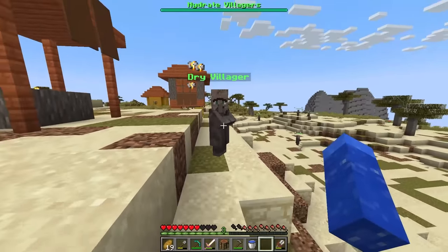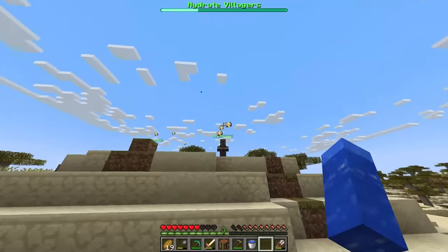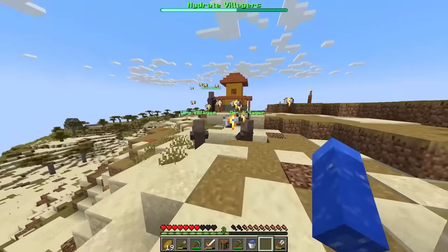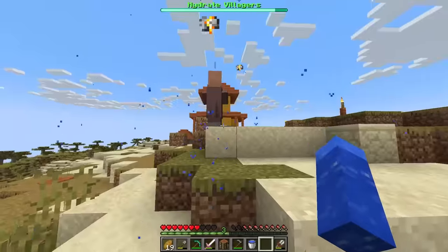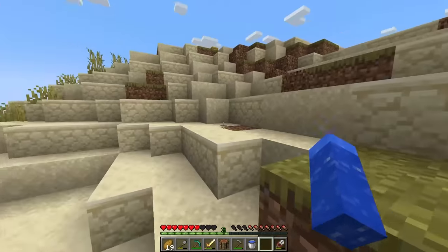Don't worry, I got a new ability. Waterball! And now he's normal. Let's get you some water. Get some water there, get some water there. I think there's only one left after this. Last one right here. And now that should be all the villagers done.